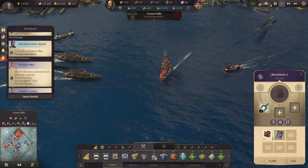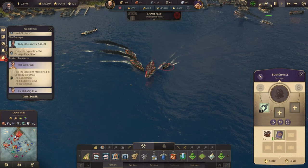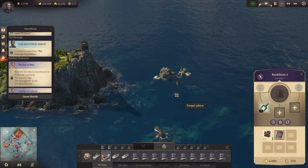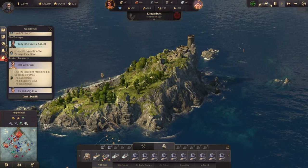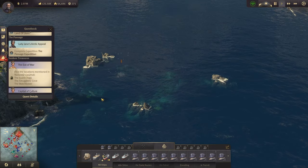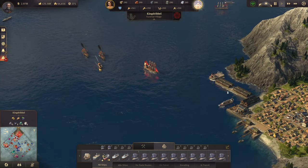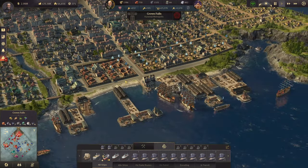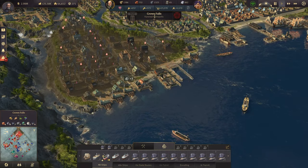Another one of my ships was destroyed — let's get my next battlecruiser out there. We have the next quest now: The Eve of War. The first few pages of the journal are a first-hand account of the naval battle at Trelawney; it's evident Nadaski didn't think much of the king's strategy. The log also hints at compass bearings to find the scepter — the guard dogs, the smuggler cove, and the watchtower. It's a bit of a riddle. Off we go — Buckthorn 2, the salvager, and two battlecruisers following now.